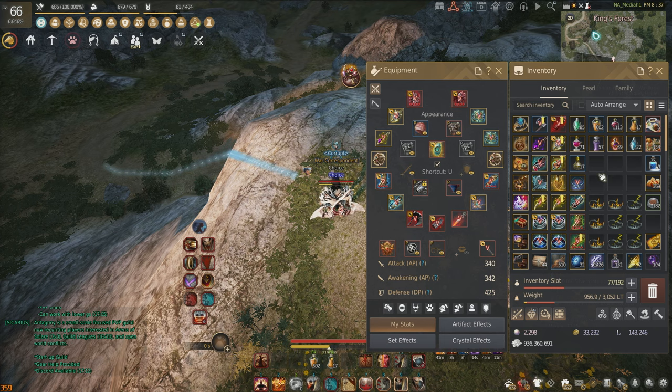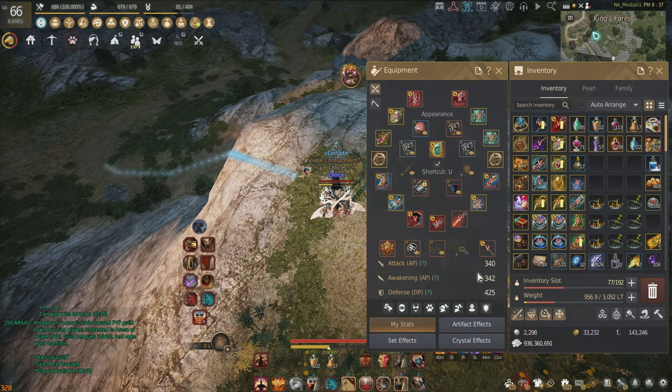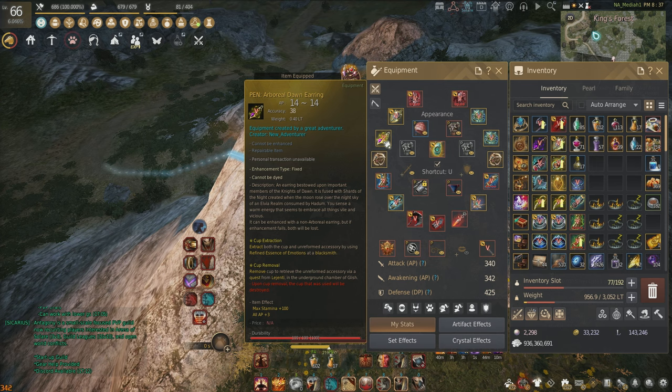Right now Offin is considered kind of a meme item because you're losing a lot of accuracy — you're losing 18 accuracy — and all you're really gaining is 3 AP, so a lot of people think that's just not worth it at all. And you're probably right, but what's going to be happening really soon is the global lab is buffing accuracy accessories quite heavily.